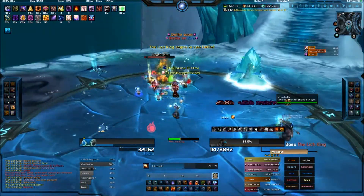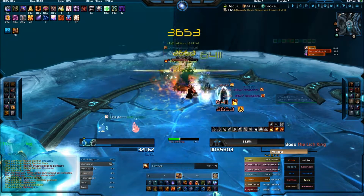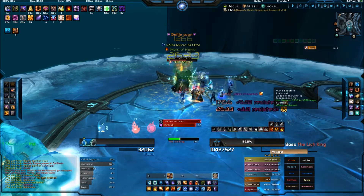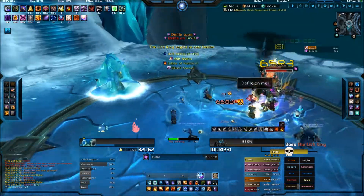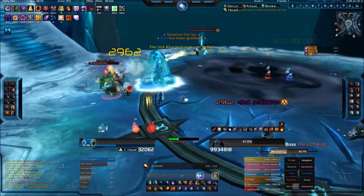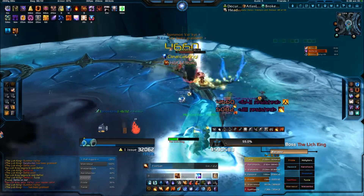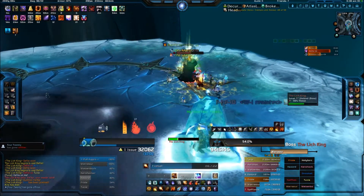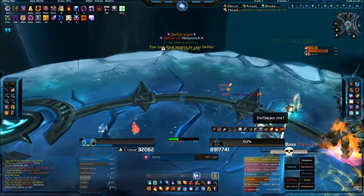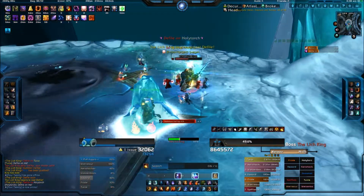You also have a Defile coming out during this phase, which is the thing that got placed on the outer edge — a great placement. Don't stand in it as it will spread, which is what you'll see right here as half the melee gets caught inside of it. The bad thing is that the Valkyrie ended up picking up one of our Shaman close to the edge as he was running out of the Defile, and he got thrown off. Sometimes you can't avoid it, as Defiles and placement really mess up this fight.